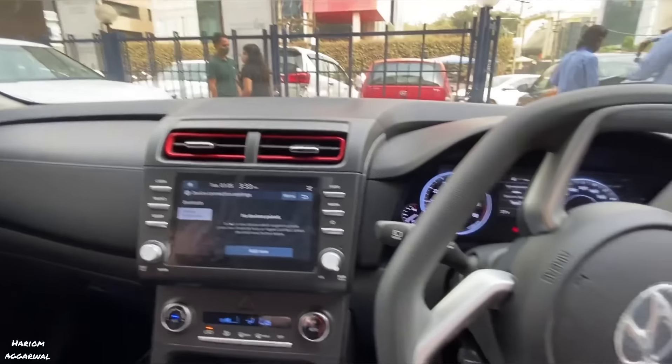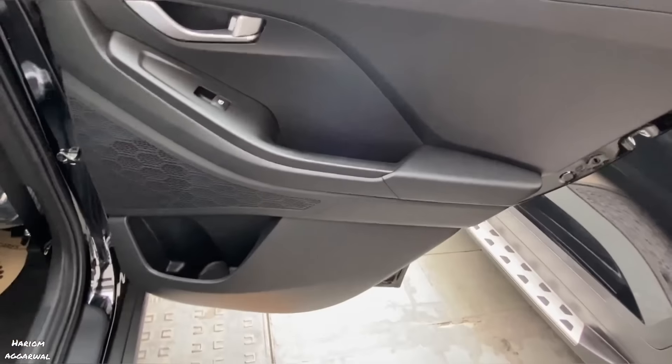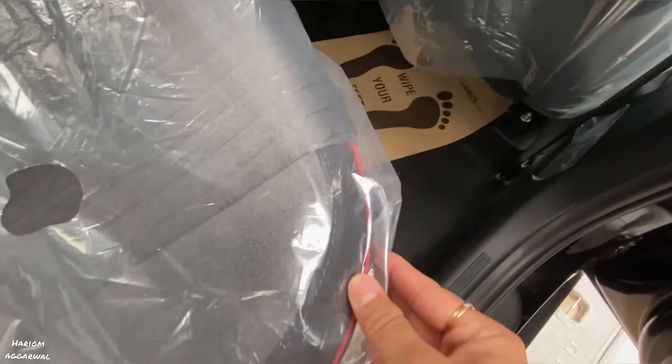In the S+ variant at the back, you will get a sunshade. There is plastic trim — no soft-touch leather — and power windows. You will get a silver door handle, 4 speakers, and the seats are full fabric, unlike the leather seats in the higher variant.